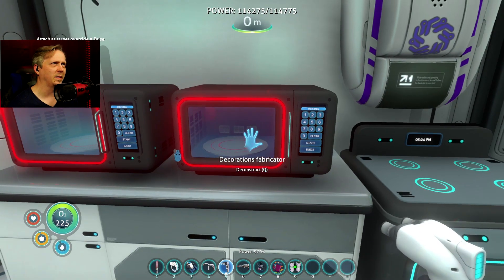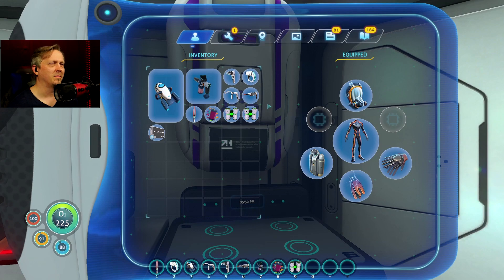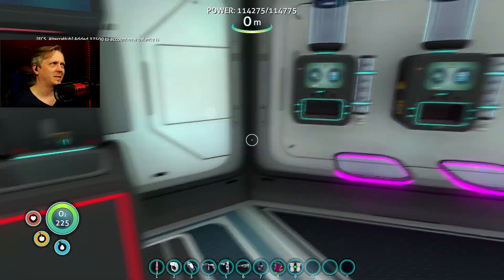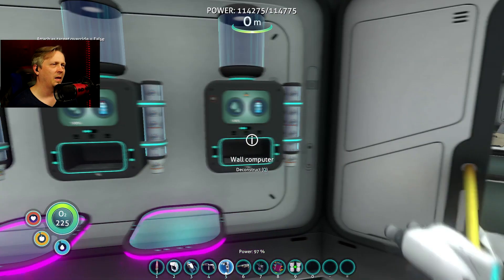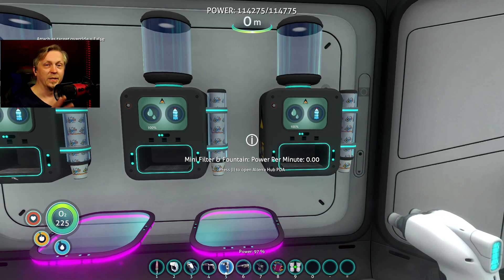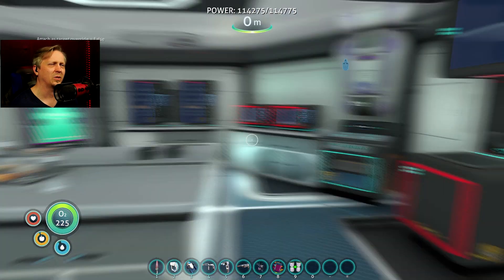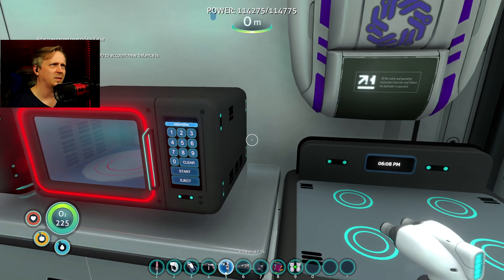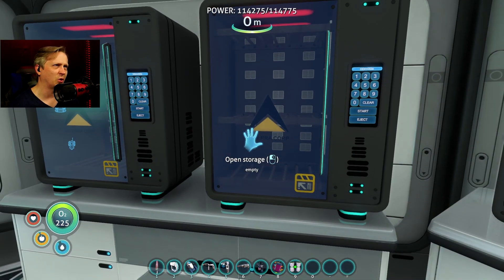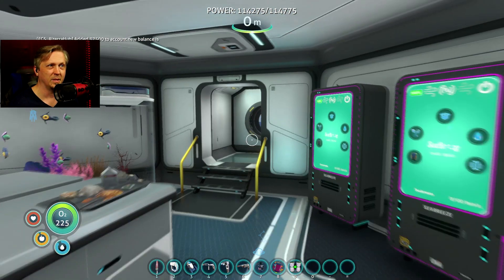Why is that one looking weird? These just say a number — decorations fabricator. Apparently if I take these out, it says 'cargo crate'. I might need to just go ahead and replace some of these. There's an empty desk, a sink, a wall computer. Targeting on the side is working, but over here it says 'wall computer' and 'skeletal remains' — I don't know why it's showing weirdly like that. Maybe I just need to target the right spot.